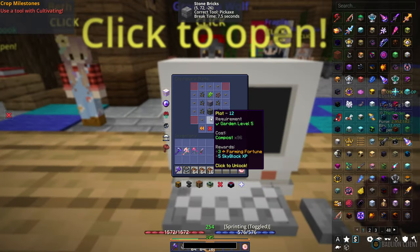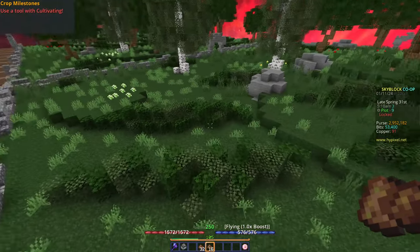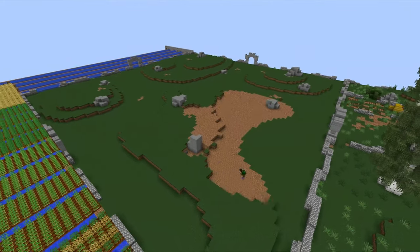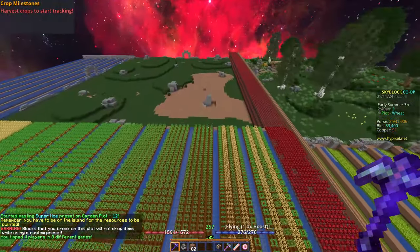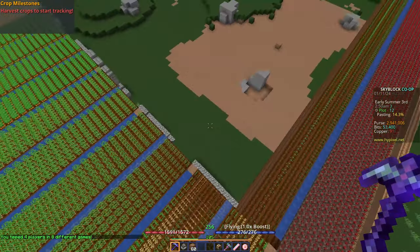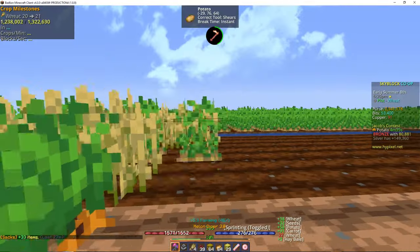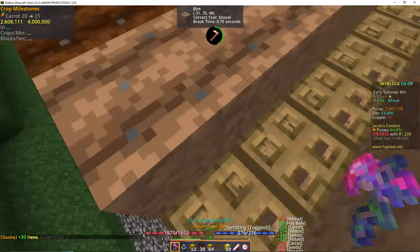I collected the compost and traded it in to unlock a new plot. Before I can use it for my garden, the plot needs to be cleaned. Now that it's cleaned, I made an extension of the farm next to it, but as soon as I did that, I realized a mistake I had made. The nether wart farm on it is not efficient enough to last through one of Jacob's competitions, so I had to fix that. I started by removing the row that has multiple crops, which I was only using to refill my agronomy sack when it was low.